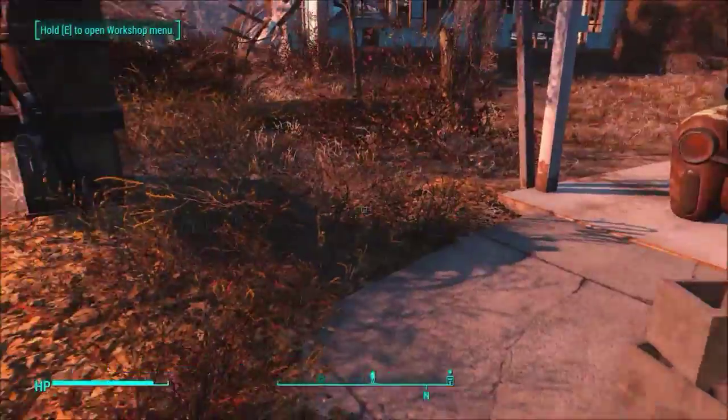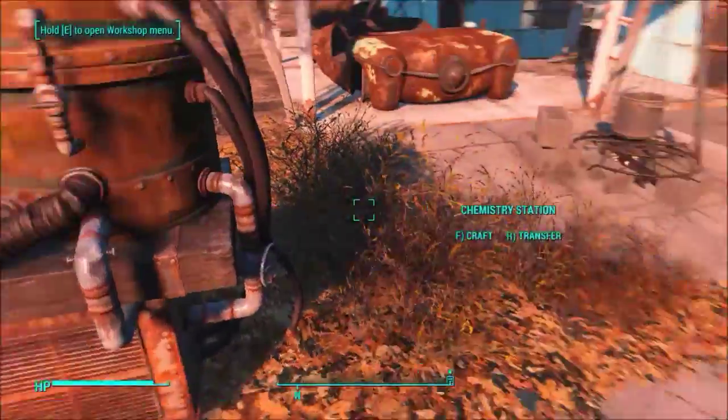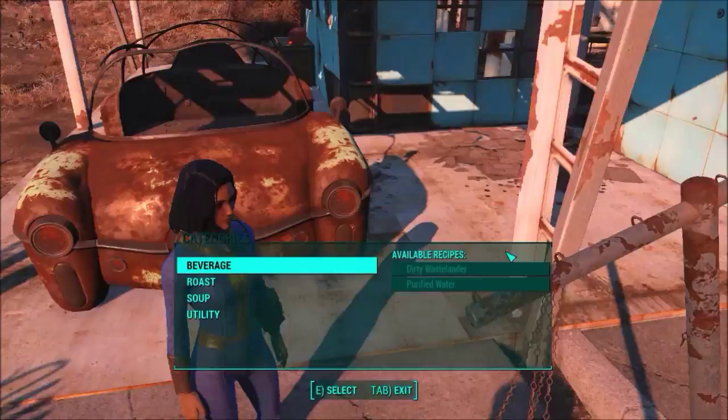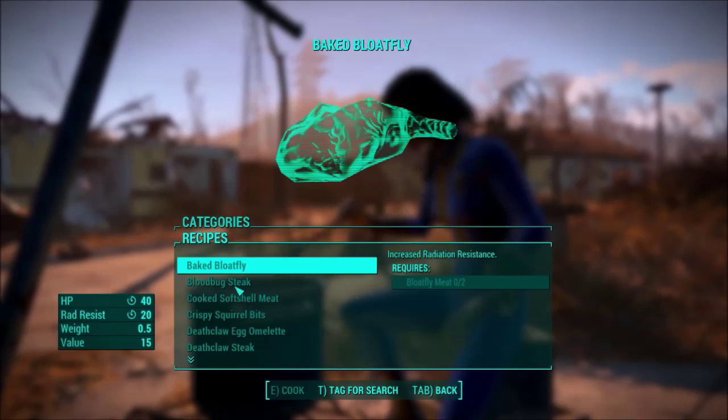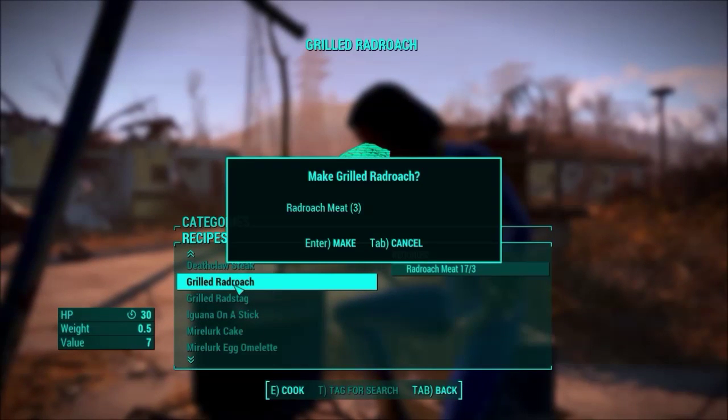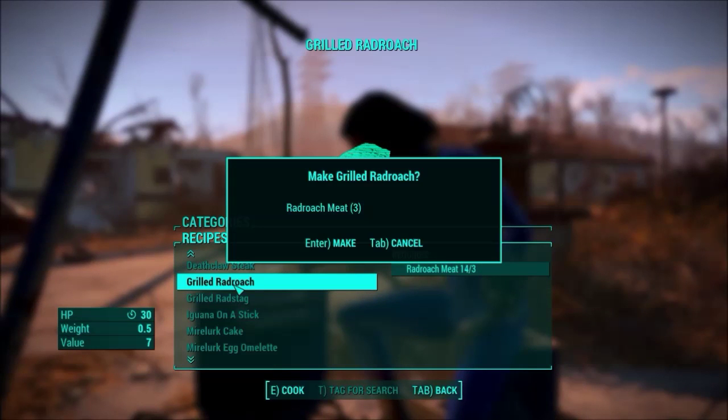In here I remember there's a radroach — and I missed it. That should be the last of the enemies in Sanctuary that I remember about. Now it's telling me I can hold the button to open the workshop menu — didn't work before. First things first: I'm going to store all of my junk in the workshop. This is very useful when you've got a settlement you know you're going to be coming back to. Putting all of your junk into the workshop, which has unlimited storage potential, means you're not carrying all of it. And now whenever I want to craft at any of these stations, I don't have to be carrying what I'm going to craft with.